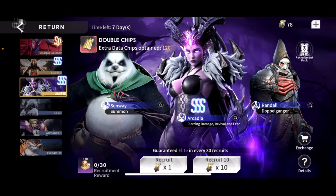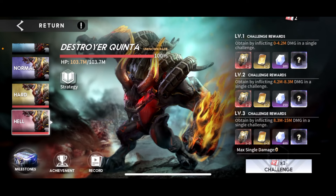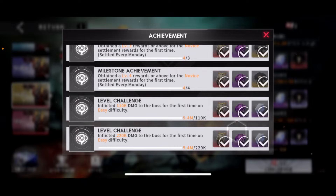How did I get all those limited tickets? If we look at Ancient Altar, on Sunday before the reset I was able to get down novice, easy, and normal, and pushed two keys into hard. With that I was able to get all these juicy milestones — you only get these once — and you get a lot of limited tickets from this.